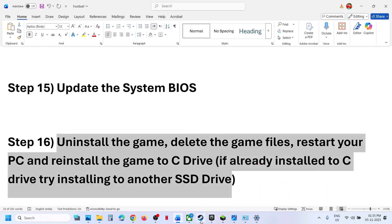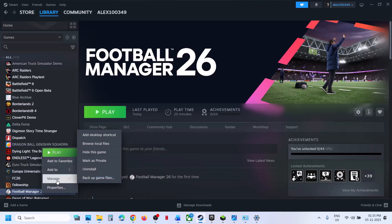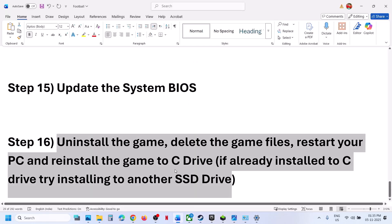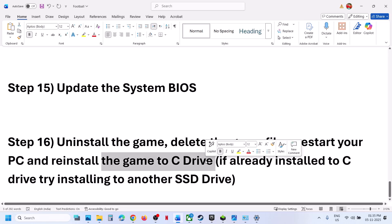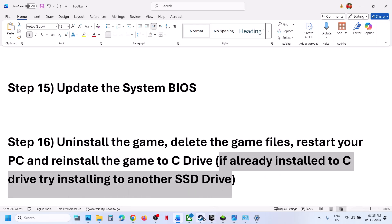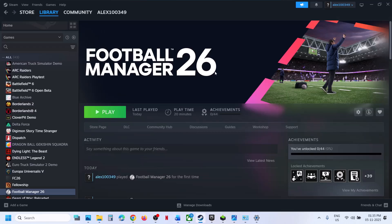The last step is to uninstall and reinstall the game to a different drive. Right click on the game, go to Manage, then Uninstall. After the uninstall, reinstall the game to the C drive — if the game is installed on the D drive, E drive, or any external drive, try installing it to the C drive and check. If the game is already on the C drive, try installing it to another SSD and check. One of the steps shown in this video should help you run the game successfully on a Windows computer.